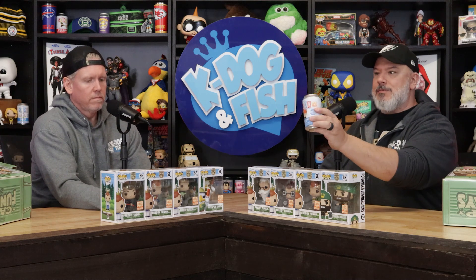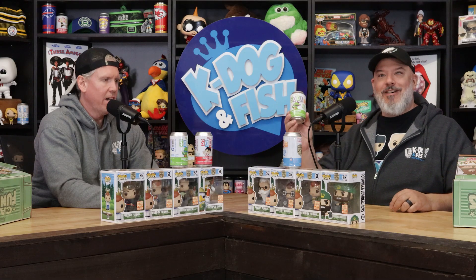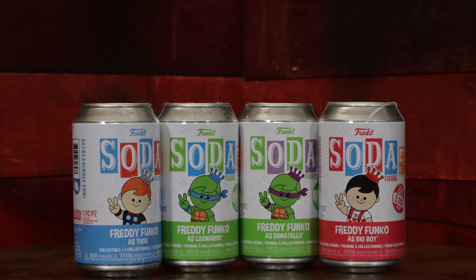And then we got some cans. Two cans each. I got Freddy Funko as Thor — a 5,000 piece. And I got Freddy Funko as Big Boy — also 5,000 piece. They know I like the Big Boy. I got Freddy Funko as Leonardo — that's one of the pimp cans. My other can was Donatello. Two Ninja Turtle cans — Freddy Funko as Donatello and Freddy Funko as Leonardo. Big Boy and Thor are all 5,000 piece.